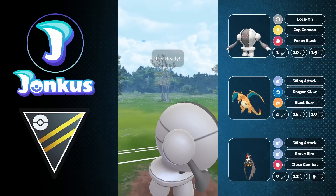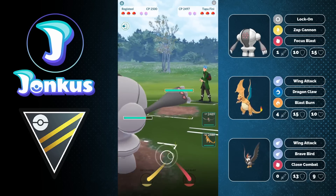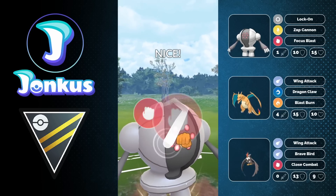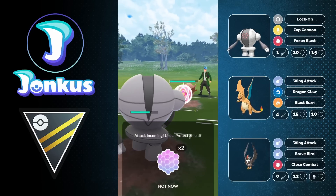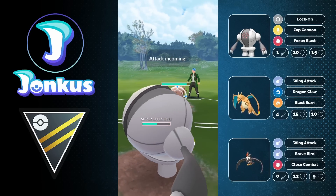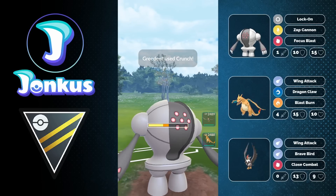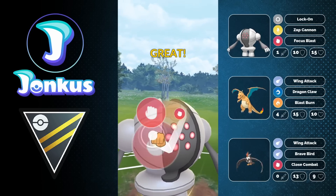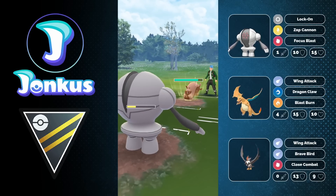We're going to have another Tapu Fini against us, which is going to be fine as we can go for the Zap Cannon and do a tremendous amount of damage. We're going to see the Greedent coming in. Greedent is not a Pokemon that wants to face Registeel, and we get the first shield already from the opponent. We can let the move go through if it's a Crunch - they have a 30% chance of debuffing us, which they luckily didn't get twice. Now we can go for another Focus Blast, which gets the next shield from the opponent.